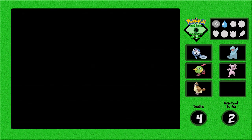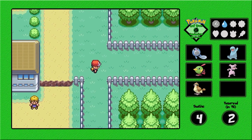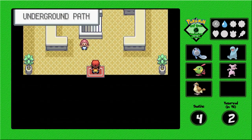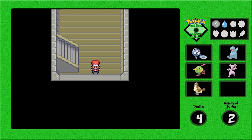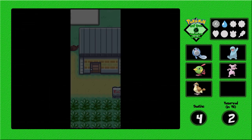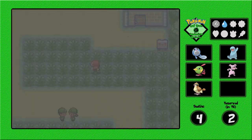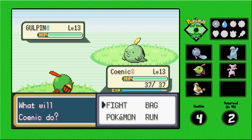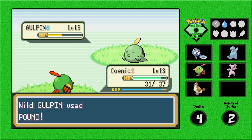I gotta go back through the house — whoa, that was almost bad! I have to go through the Underground Path. Someone wants to trade a Ditto for Dewgong — that's a bad decision. Now we're on Route 6 and we get another chance for a team member. Let's see what we get — we get a Gulpin!